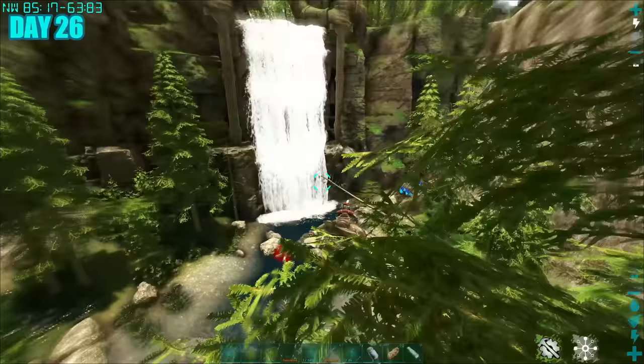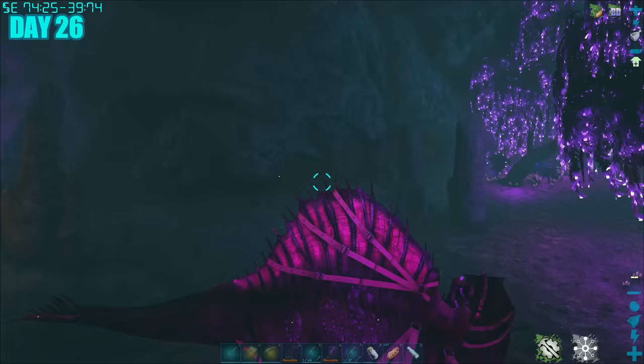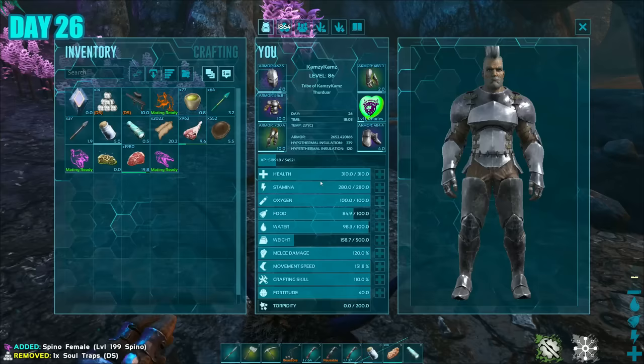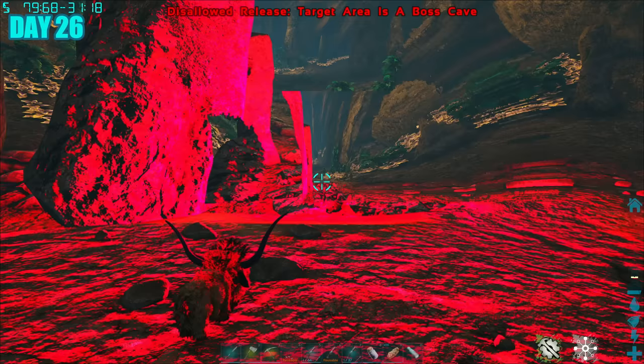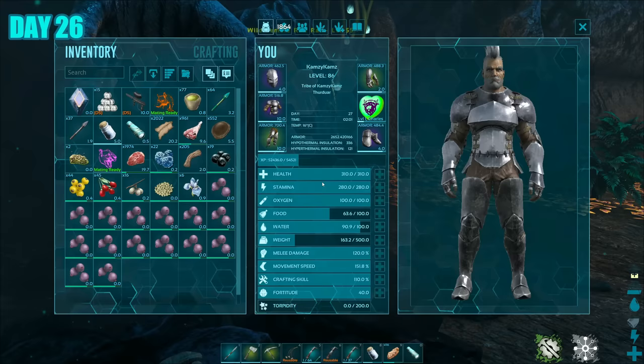Day 26, it was off to yet another cave, and this one more interesting than the previous as it led to the aberration part of the map — so freaking beautiful, so huge, so much to see. I went in exploring with my Spino so nothing could do much damage to us. I did come across one point in the cave that gave me some type of boss warning, and I wasn't able to use my soul balls in there. If I couldn't take my dinos in, it was probably going to be dangerous. I also wanted to tame a roll rat but didn't have the resources, so I had to get out and return another day.